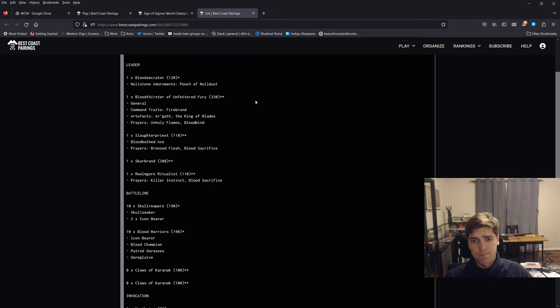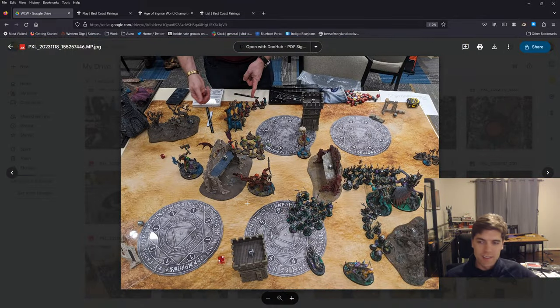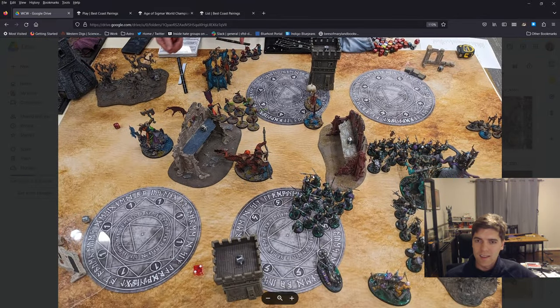I wouldn't know anything about Scorn of Sorcery ignoring Blizzard. Going into this I was like, to lose this I either need to be really dumb and mess up, or the dice just need to go horribly wrong. And yeah, kind of both of those things happened unfortunately. Right off the bat I made a real dumb choice with dirty tricks — I picked the minus one to wound in the first turn, but I think this would have been a game to not take that.